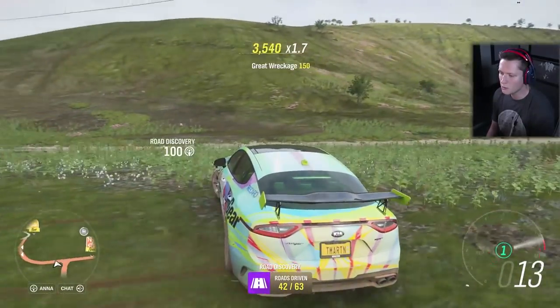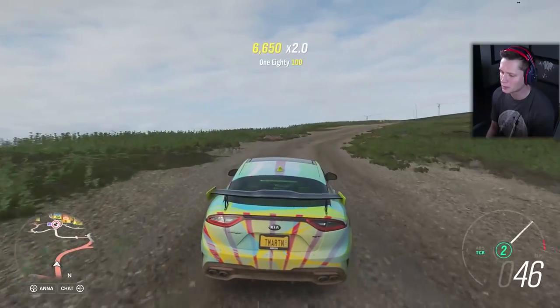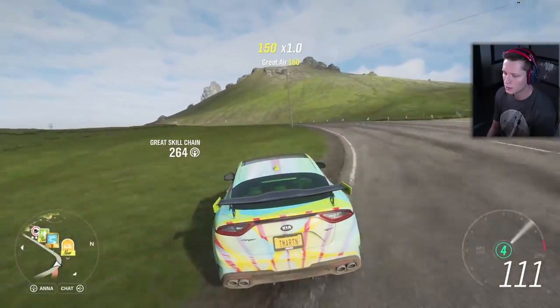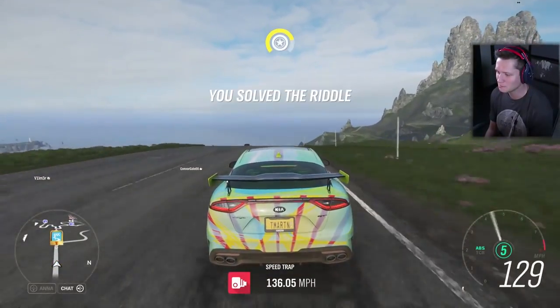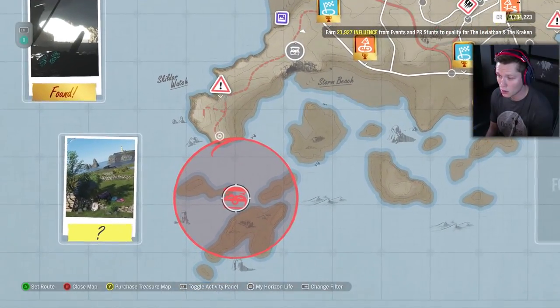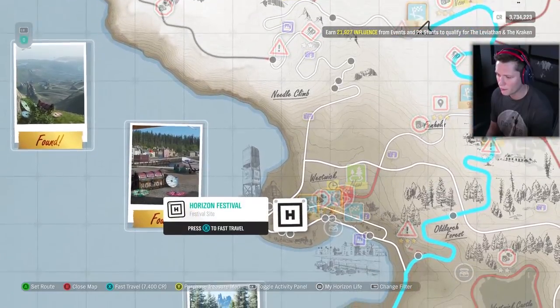We didn't hit 130. I'm going to try coming down this dirt road to build up speed and cut the corner a little bit so we don't have to slow down as much — maybe we can hit 130. We were like eight miles per hour off, so a little help will go a long way. Come on baby — there it is, that's what I'm talking about, that's what we needed! Trevor, solution received. If we ever do a car-themed trivia night you have to promise to be on my team.